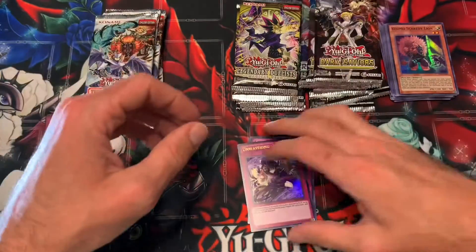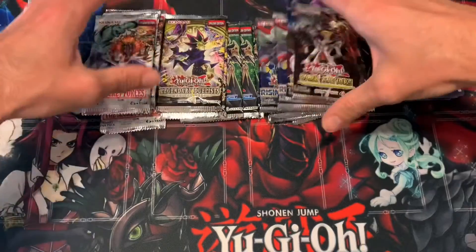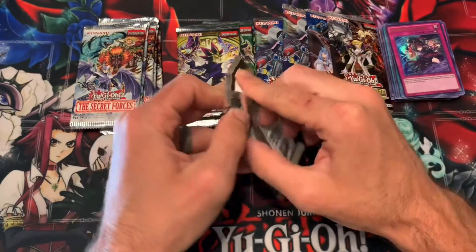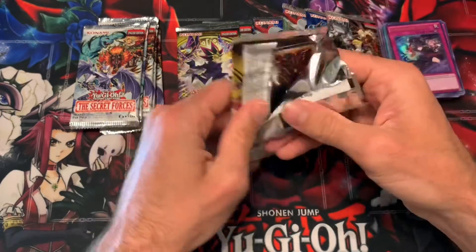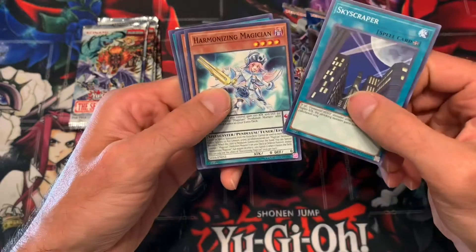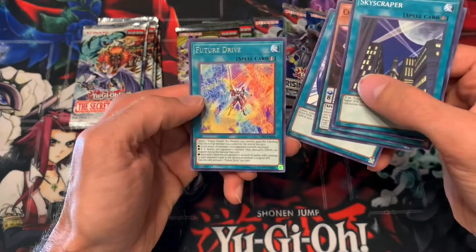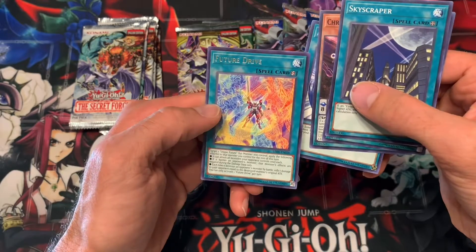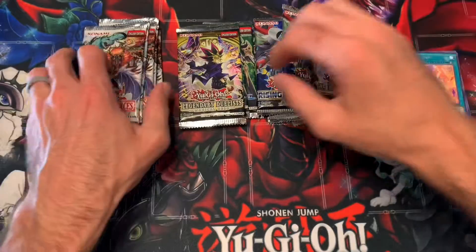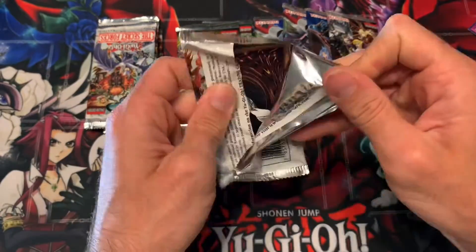Let's go with some of the different ones - let's go with a Magical Hero booster pack. This was the only blister they had left of this, so I'll have to see if we can find some more. We got Skyscraper, Harmonizing, Chronograph, Miracle Fusion, and Future Drive. Alright, let's go with Secret Forces - we got six of these booster packs.